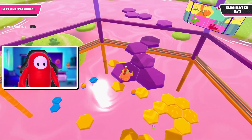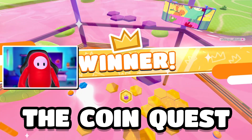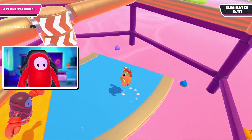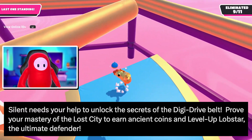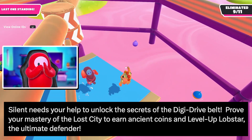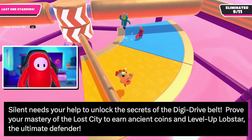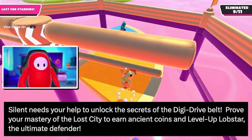Jumping right into it, the end of the season event is going to be called The Coin Quest and will run from April 27th through May 10th. The caption reads: 'Silent needs your help to unlock the secrets of the DigiDrive Belt. Prove your mastery of the Lost City to earn Ancient Coins and level up Lobstar, the ultimate defender.'